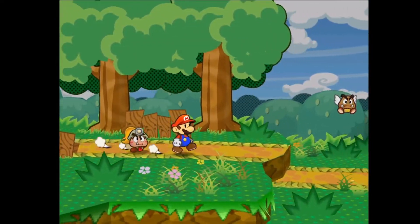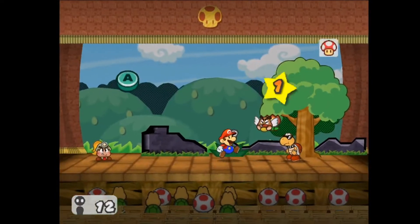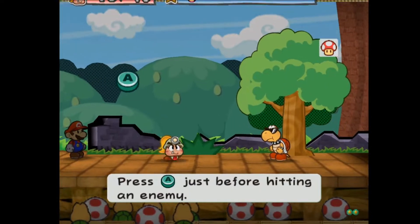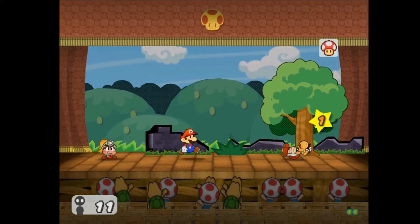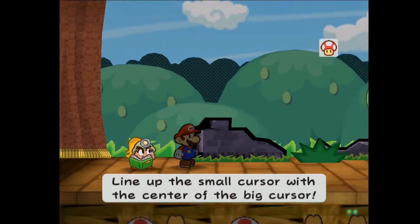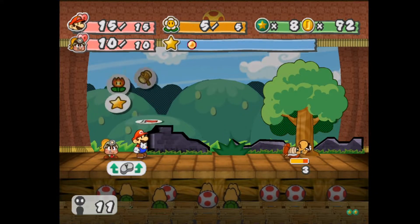Paper Mario the Thousand-Year Door is one of my favorite games of all time. It's the perfect adaptation of the traditional Mario RPG formula and improves most aspects from Paper Mario 64. Even though it is a great game, that doesn't mean there aren't any problems with it — no game is truly perfect. So in this video, I will be going through some improvements I would want Nintendo to make if they were to remaster or remake this game. Some are various quality of life upgrades, while others improve the core design overall.